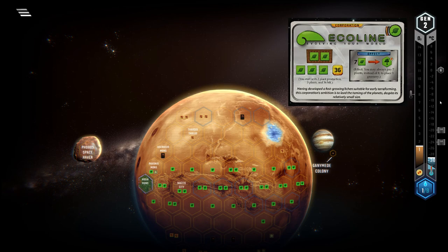If you want to know the best city spots on every map, I recently made a video talking about that. When placing greeneries with Ecoline, most of the time you need to place them defensively. You lack the money to place a lot of cities, but you have a lot of plants. If you can, try to place the greeneries in a way such that other players cannot profit off of them. If you want to learn more about offensive and defensive tile placement, go watch that video.